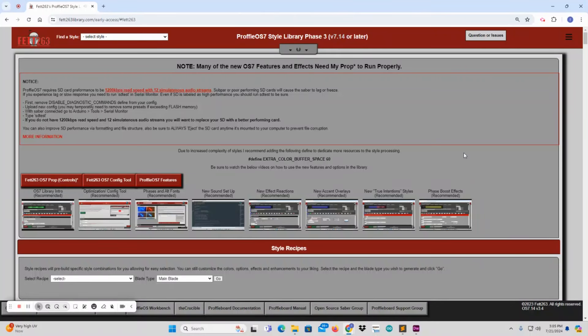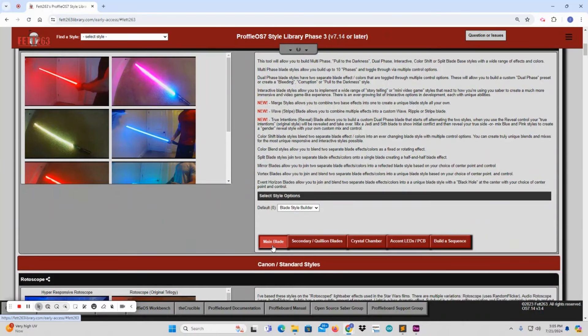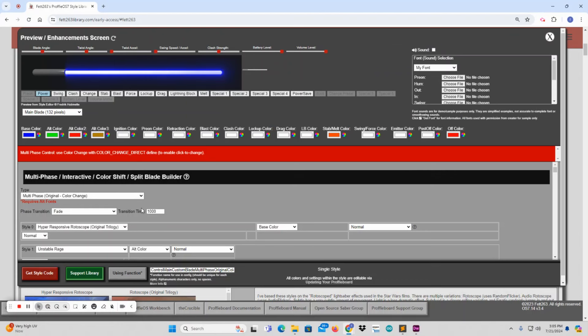I'm going to do a quick run-through of how to build the new Pulse of the Darkness multi-phase style with special capability for the new Acolyte season finale. There's a brand-new animation and special ability called Corruption, and it's actually using phase change. We're going to build that style in the multi-phase blade builder, and then the new capability is going to be a special ability that you'll set. Technically, you can build as many phases as you want.